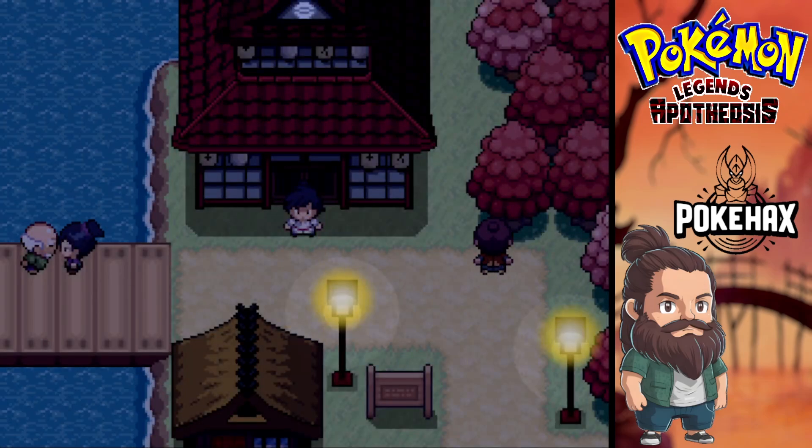Welcome back Pokefans to the playthrough of Pokemon Legends Apotheosis. Last episode we took on our first sect leader, which I think was the Hau sect leader — he was a poison type user and he was quite tough actually.